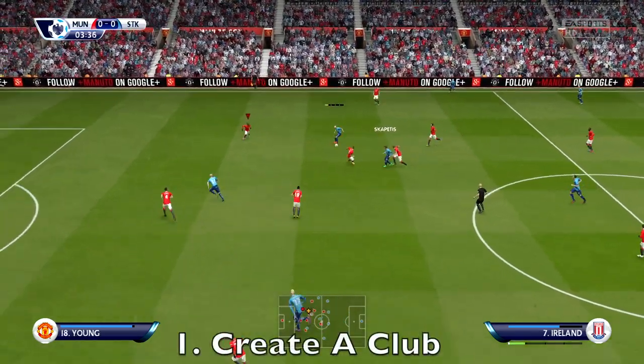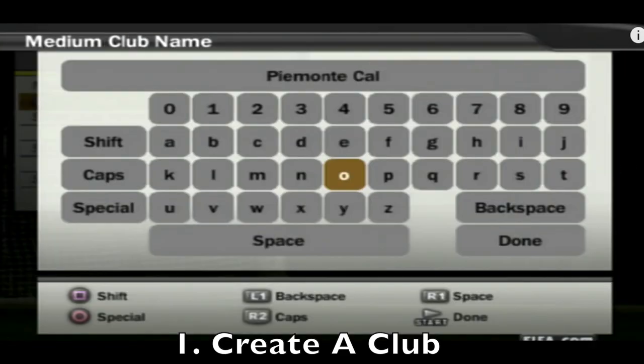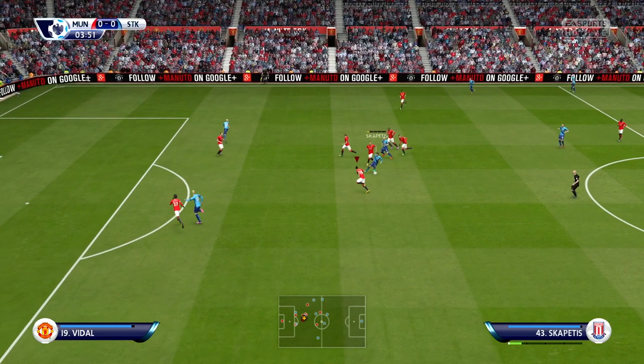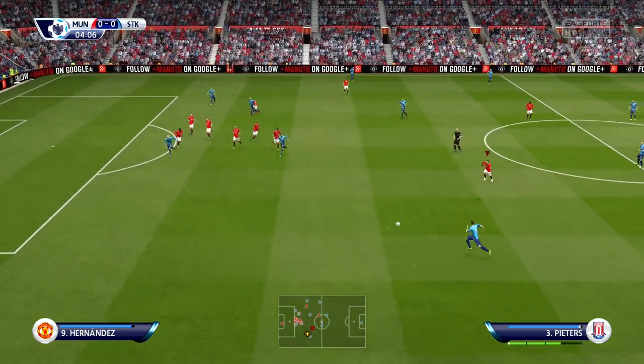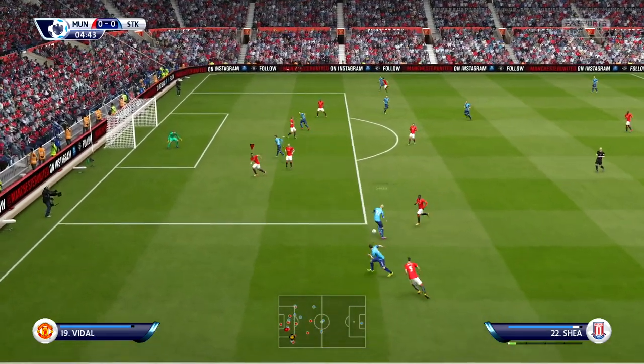The first feature has to be Create a Club — a totally new feature in Career Mode. I think the last time we had that was in FIFA 07 or something, back in the PS2 days, where you could actually create the team, create the logo, create players for the team, put them in a league and use them in Career Mode.